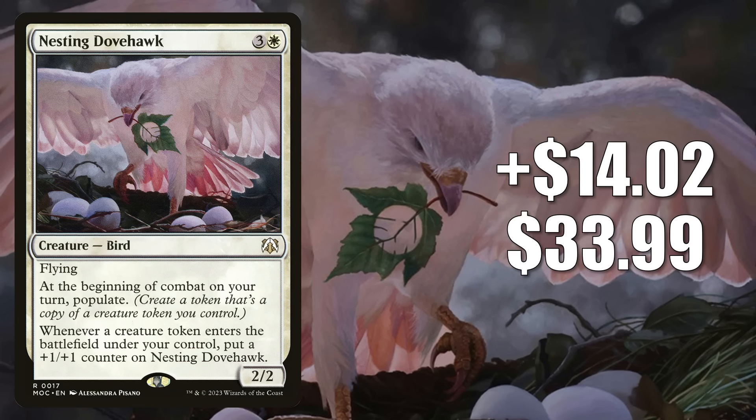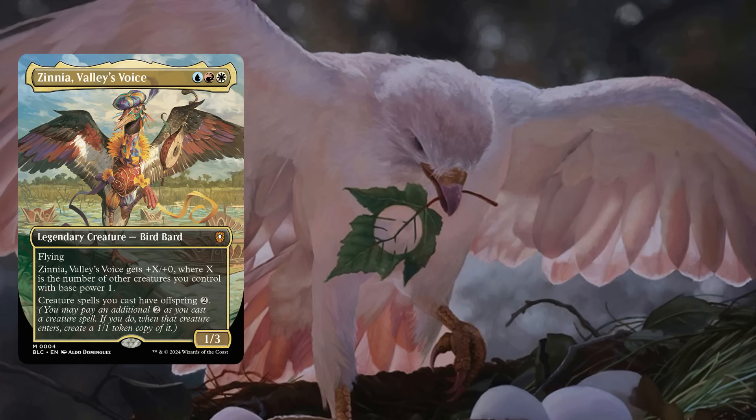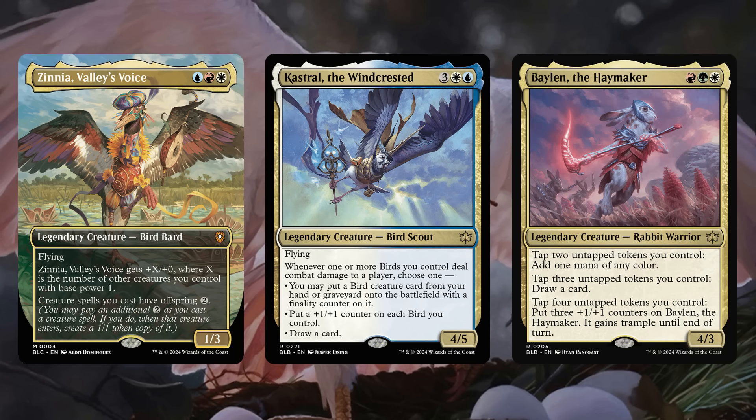Number 4 is Nesting Dovehawk, up $14.02 to $33.99 — that is a 70% increase. This is from the March of the Machine Divine Convocation Commander deck, and it was number 6 on the hot list for the last two weeks. Many want it now to upgrade the Bloomboro Family Matters Commander deck or put it in fresh builds around the front-facing commander Zinnia Valley's Voice. To a lesser degree, I'm also seeing some putting Nesting Dovehawk in Commander decks around Castrol the Wind Crested and Balin the Haymaker from the main set. Again, Bloomboro pushes the price of another card.